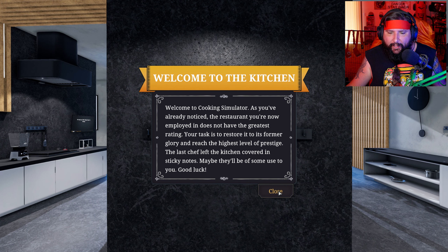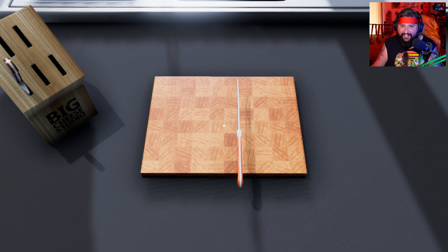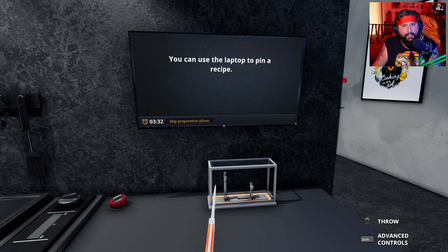Here we go, career mode. I'm doing this. I don't need to go to cooking school. I'm an expert. This game is available on Xbox Game Pass currently. You could probably get it on Steam and all the other places. I don't know if it's on console or not. Welcome to the kitchen — I didn't read it.